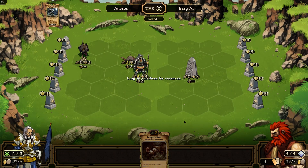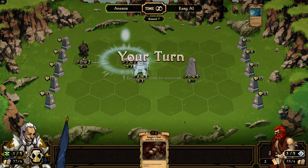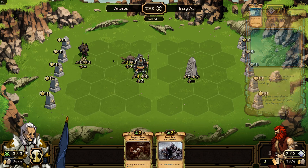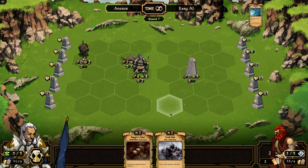I've never played this kind of game before, but I'm just trying to learn. What did he just do? Frost Wind — units on the target tile have their cooldown increased by one. So he just increased both of these guys' cooldown, making it take an extra turn before they can attack.